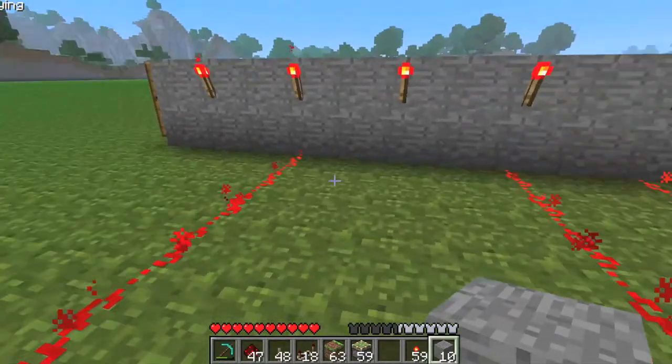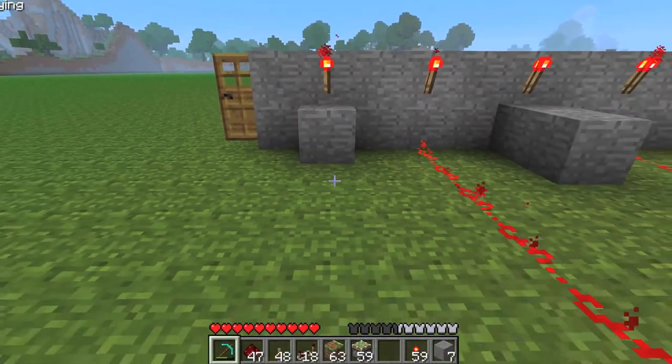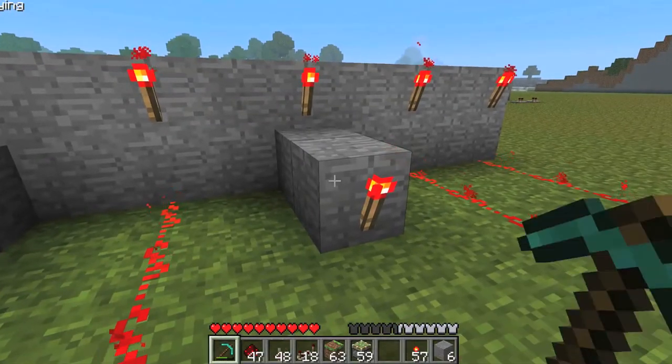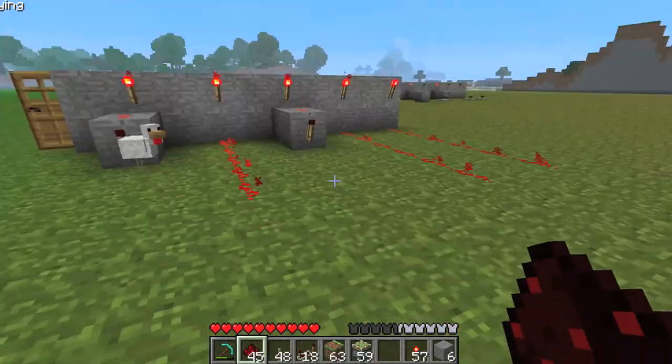On the ones you don't want to work with, you want to put two blocks out like this, and put a torch here and here, and then just put redstone from that torch to that torch.